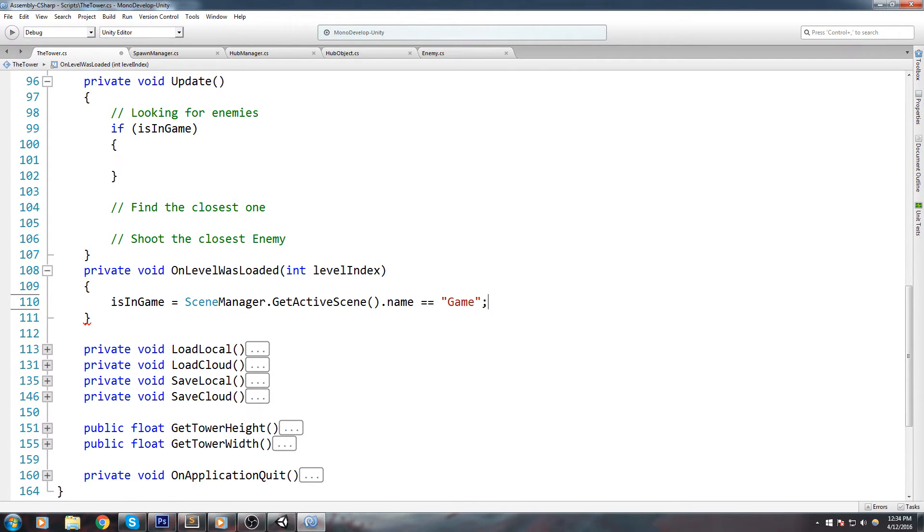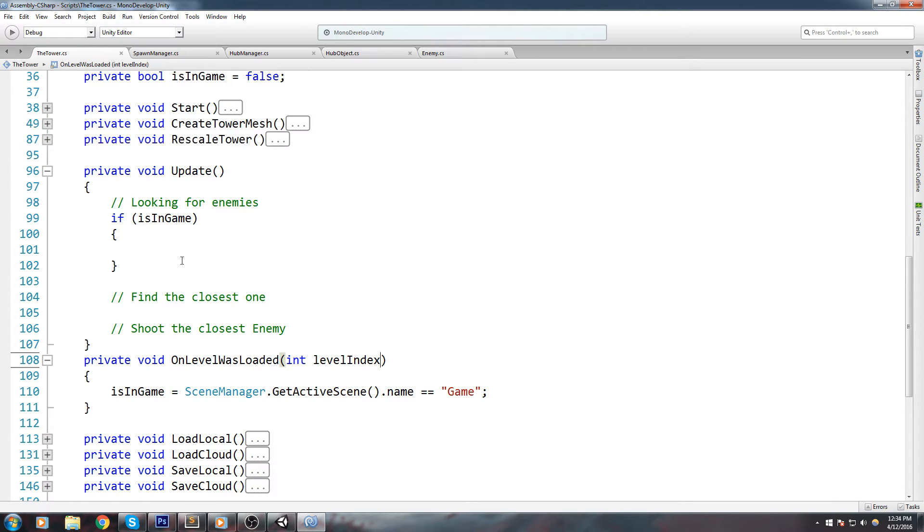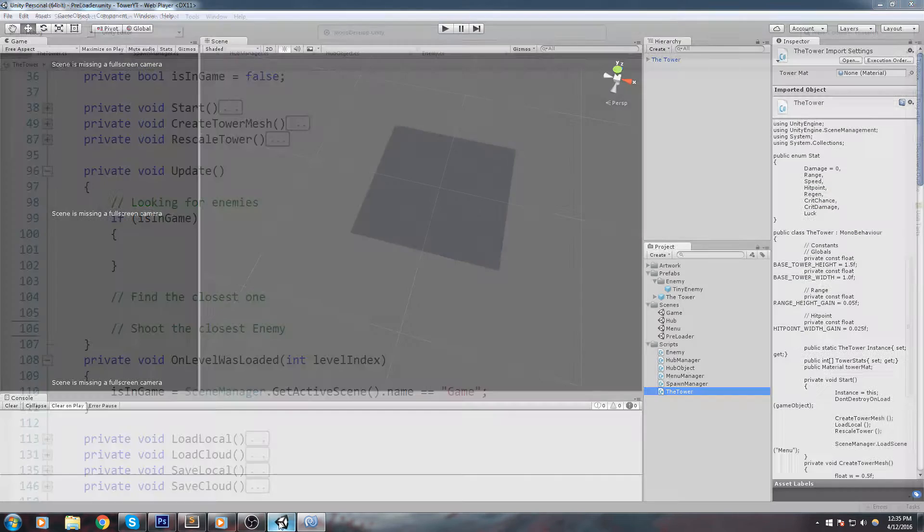By doing this, it's going to call this function every time we load a scene. Whenever we enter the game scene, isInGame is going to be true, and whenever we load back after leaving that scene it's going to go back to false. So we don't need to tackle the toggle-off condition manually — it does this on its own. Just make sure the game scene is named exactly "game".